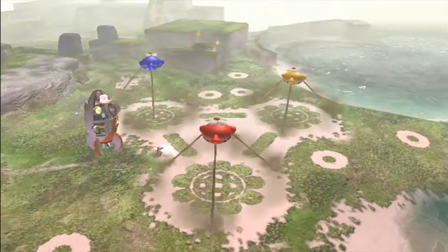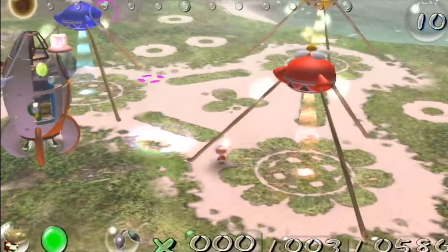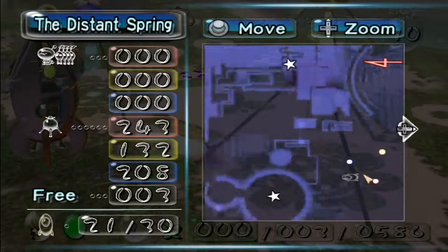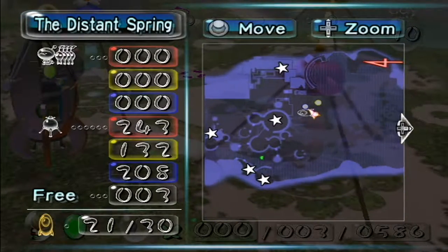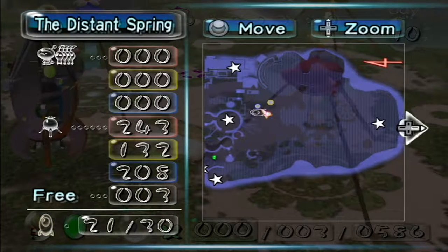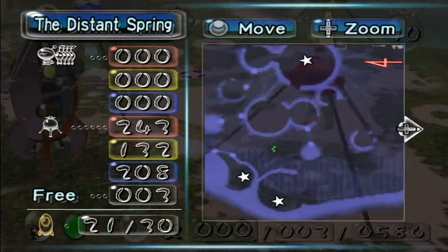The first thing I wanna do is, if the Bomb Rocks are back — and they should be — I wanna break down this wall right here. But after that, there's another ship part right over there, and I kinda just wanna get that out of the way so we can be done with that portion of the map.